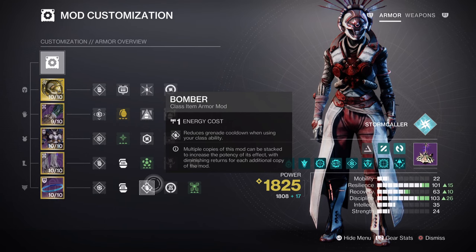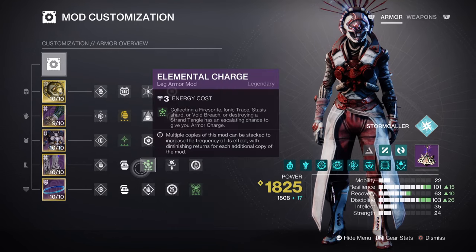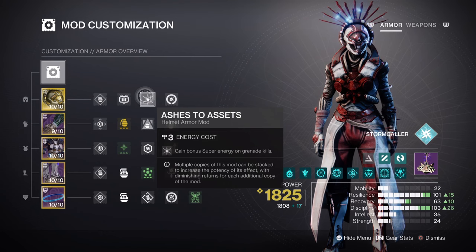From the armor charge system, Charged Up will allow us to hold on to more armor charges as we collect them. Having Harmonic Siphon, Elemental Charge, Reaper, and Powerful Attraction mods will grant additional options for getting Orbs of Power and armor charges. Then having the Ashes to Assets mod will greatly help with getting our super up and utilizing it against bosses and general enemies.